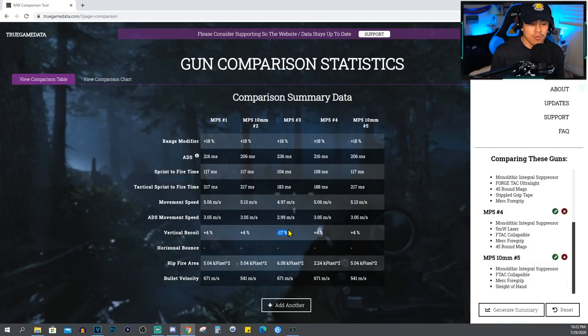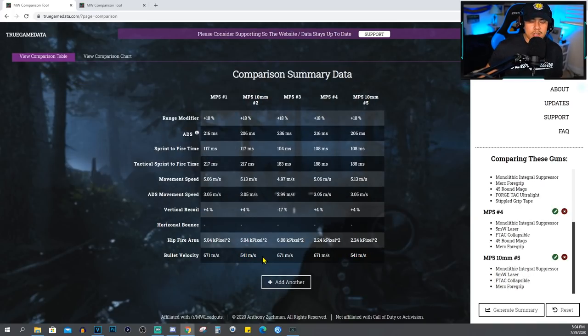You're going to get the best hipfire area with Warzone loadout number one — the 5-milliwatt laser greatly decreases those cursors so your hipfire accuracy basically goes through the roof. When you go into a building to clear a room, you don't even need to aim down sights — just point your cursor at the enemy and fire, and you'll still get a pretty accurate shot. The reason 10mm rounds don't have as much bullet velocity as the 45-round option is because they nerfed the damage and range, which is why at a certain range it becomes less effective.